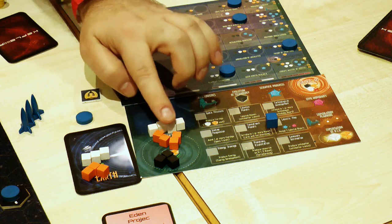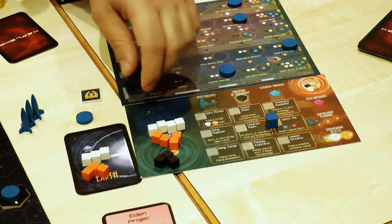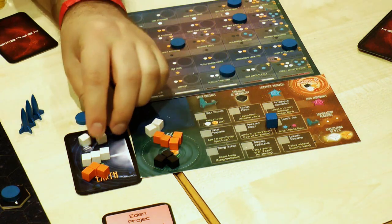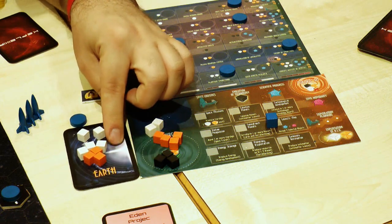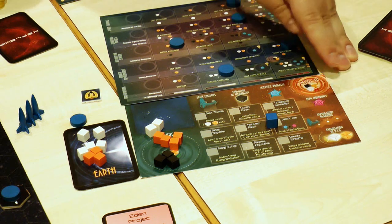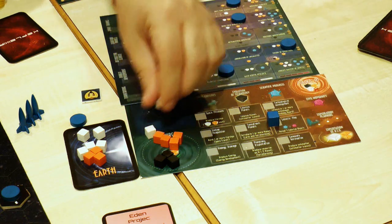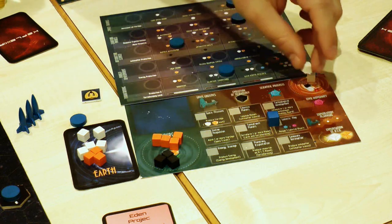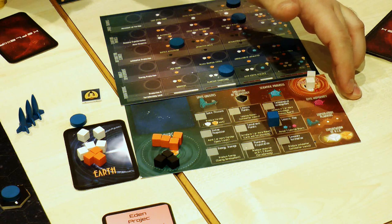We have got matter in orange, we have got energy, and we have got in black antimatter. So you have got a circulation of resources. You have them here. You transfer them when you create them to your planets. At the beginning, you only have the earth. Or you can burn them and put them in the trash. If you choose your action, you do your action and then you can choose to burn something and do that action here on the top. And you can burn another thing and do that action here on the right. So that is the basic mechanic of the game.